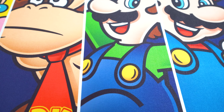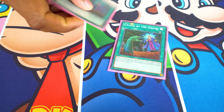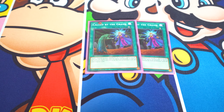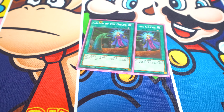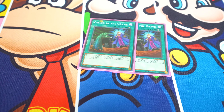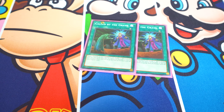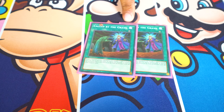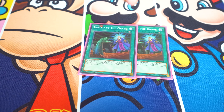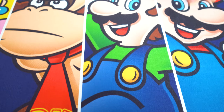Next, another card that stops my opponent from stopping me: Called by the Grave. We do a lot of searching and activated effects, so we don't want Ghost Ogres and Ash Blossoms interfering with us. I only play two because I play triple Palladian Power, which is actually searchable. You can adjust your own ratios between these two. Called by the Grave isn't once per turn, which makes it better, but we just don't want to be stopped — can't stop, won't stop.